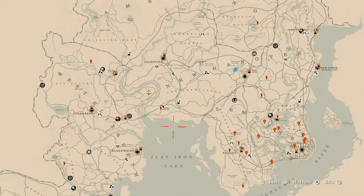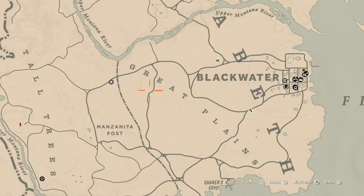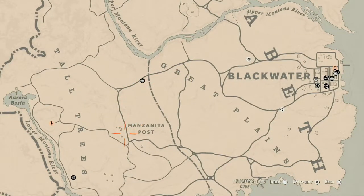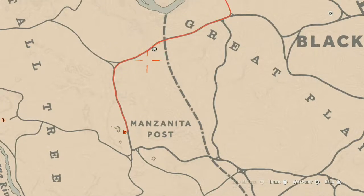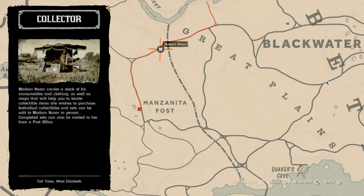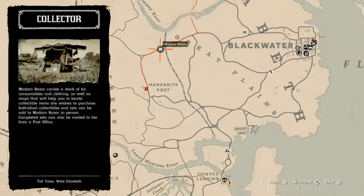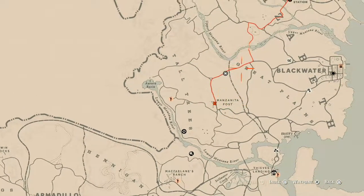Let's get to Madame Nazar's location for today. She is in the Great Plains area, outside of Blackwater. I fast travel to Manzanita Post and run up along that red line to her location. She will be here until 2 a.m. Eastern Standard Time. You don't need to move your camp anywhere around here to get to her — just run up, it's super easy.